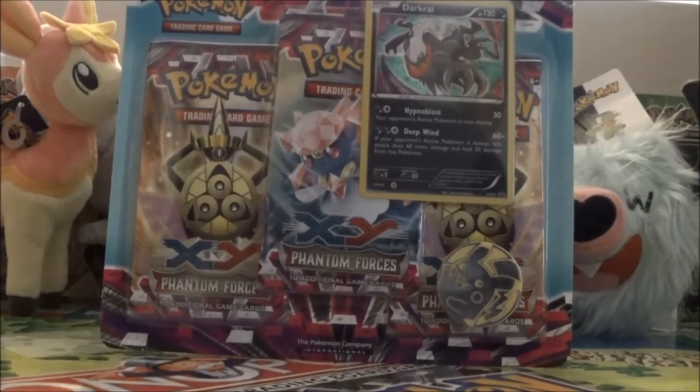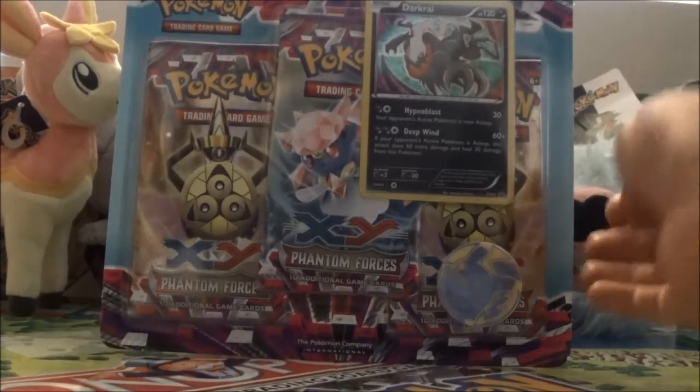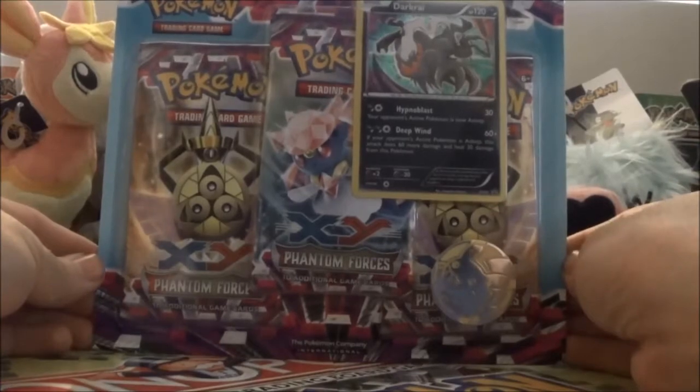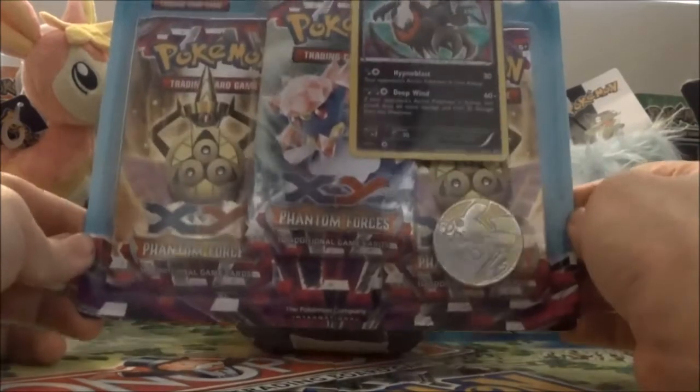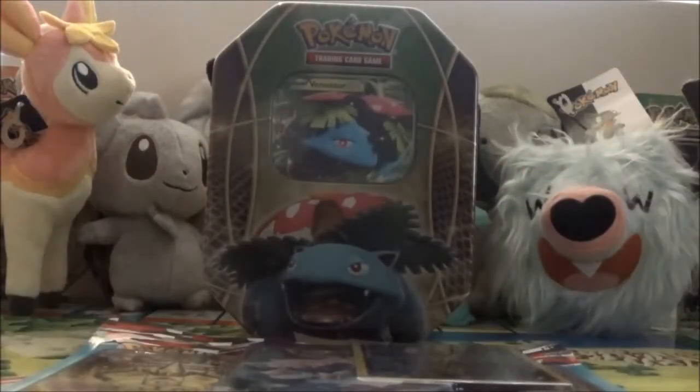So for now this is just what I can do at the moment. I bought this little blister thing — it has 3 packs, a coin, and a Darkrai holo. And also a Venusaur tin.